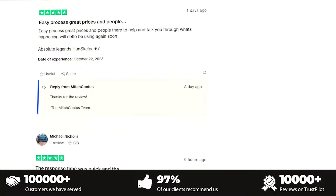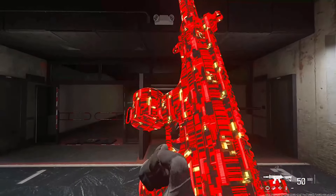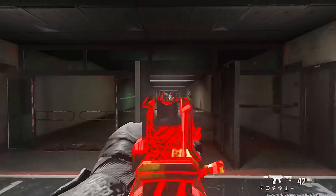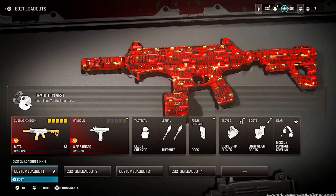Before I do show you, if you are interested in any Call of Duty services, go ahead and check out the link down below. They can offer any Call of Duty service you want — max level on all your weapons, any camo unlock, the nuke skin, and plenty more. So go ahead and check them out, the link is down below.